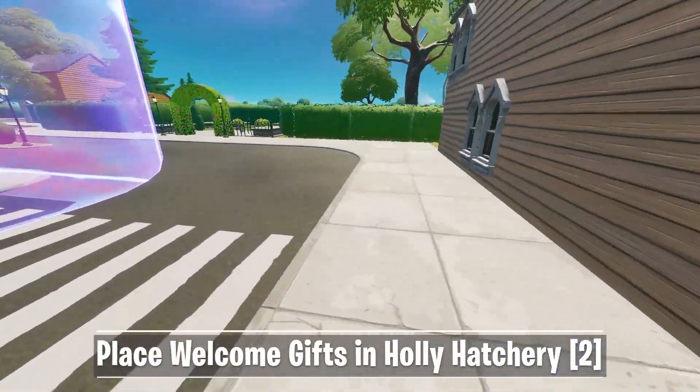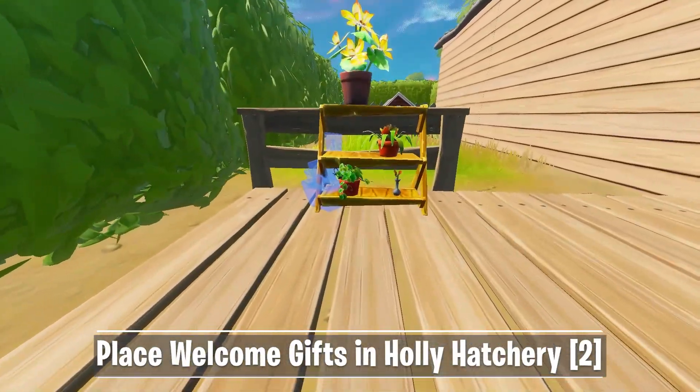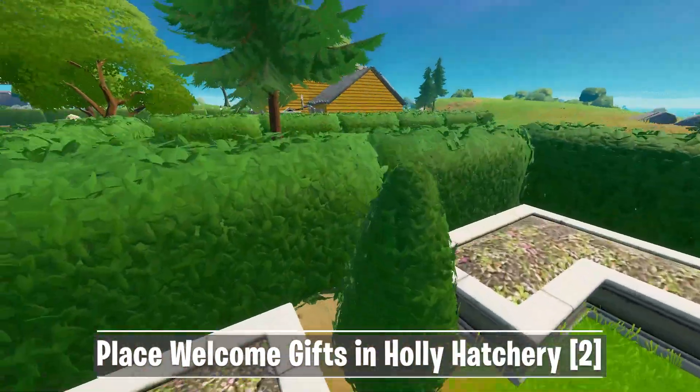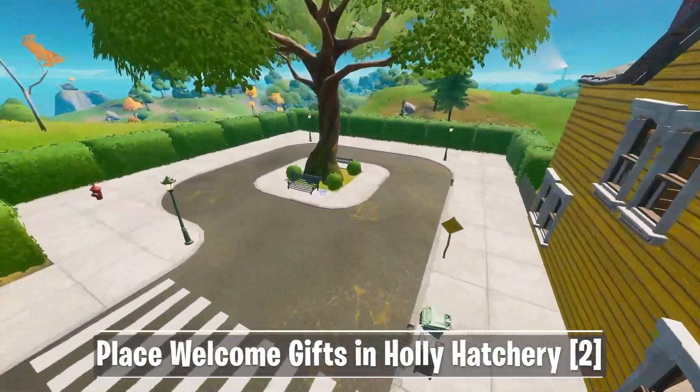As you might notice, some of them are placed in a strange spot, partly inside of other objects. But you should still be able to interact with the blue translucent objects. In total, I was able to find 10 possible locations for the Welcome Gifts — more than enough to complete the quest. Almost every building has at least one gift near the entrance, in the front or in the back.